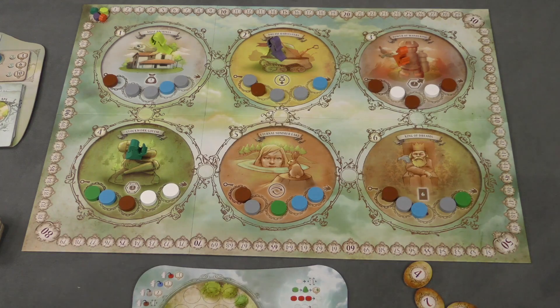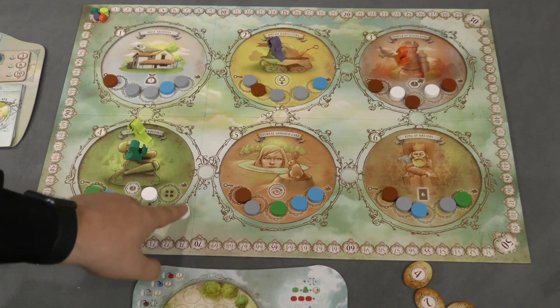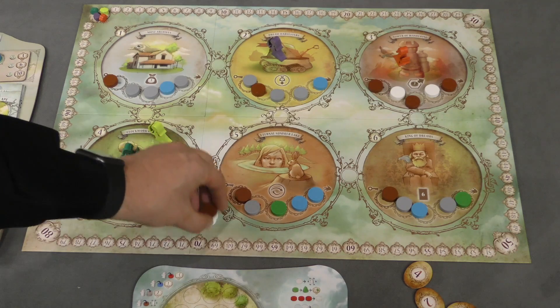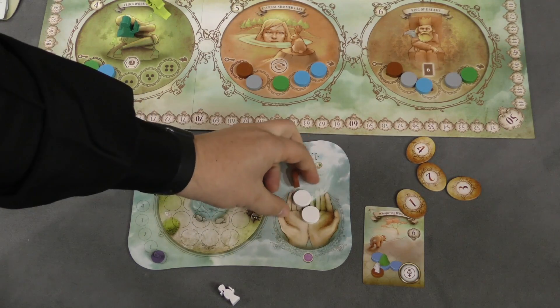Two things you can do with your action points: you can move to an adjacent location, and you can collect dream shards. You always start from where the hand is, and collect them. So let's say before my action I go one, two, three, four — I can collect all three of these. When I collect them, I'm going to put them on my own board here in my hands.